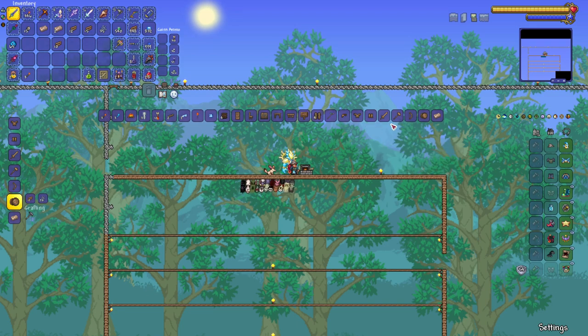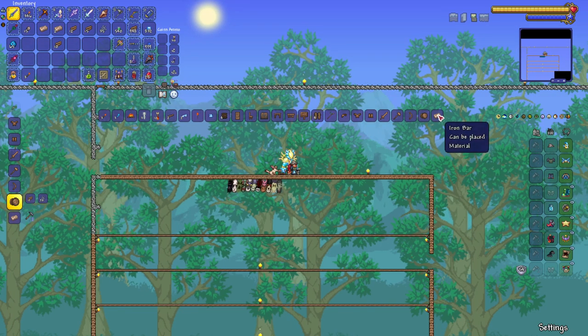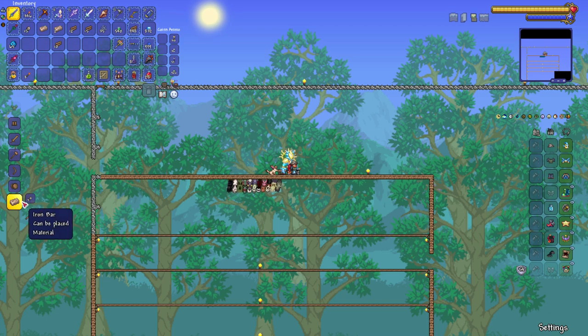Next you need to make iron bars. I have 15 iron ore right here — it takes 3 iron ore to make an iron bar. One, two, three, four, five — there we go. That will make you your anvil. Done.